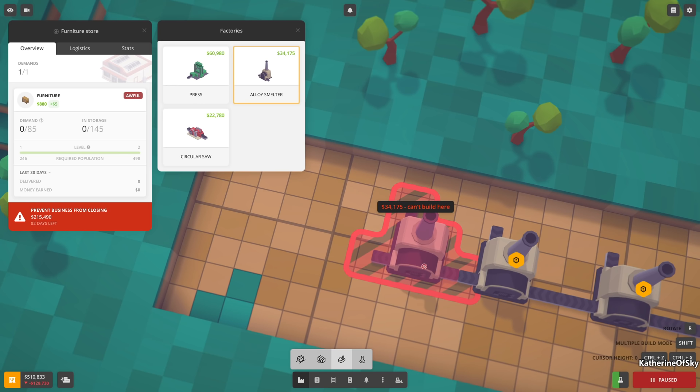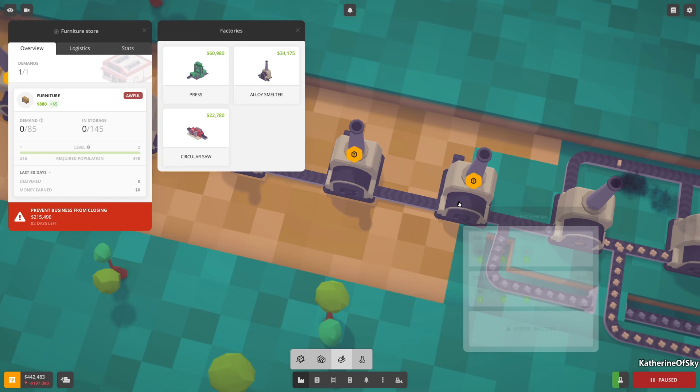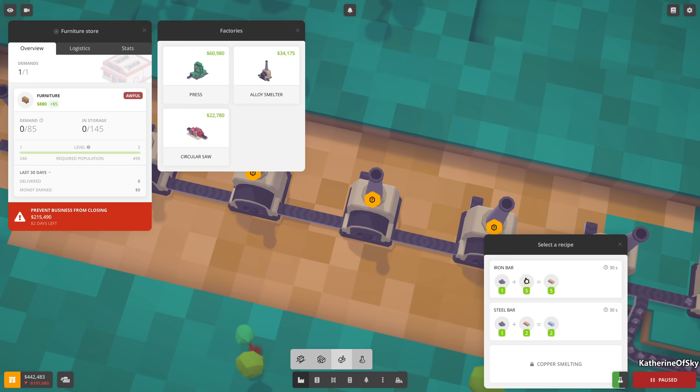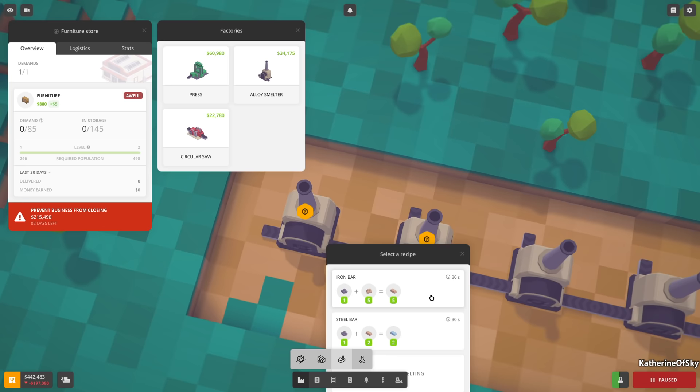We're clearly going to need more. Oh look - we can make steel bars from iron and coal now, that's a new thing! These are all going to be making iron - that's fine, good.